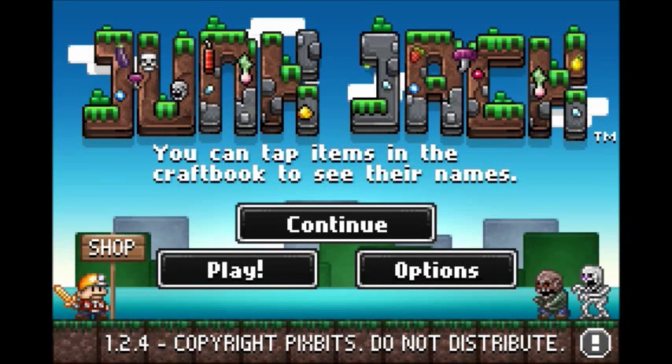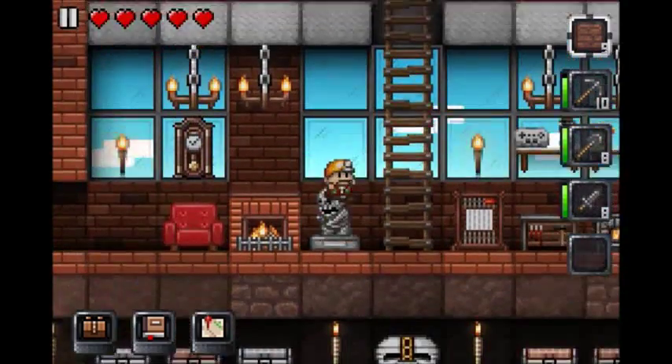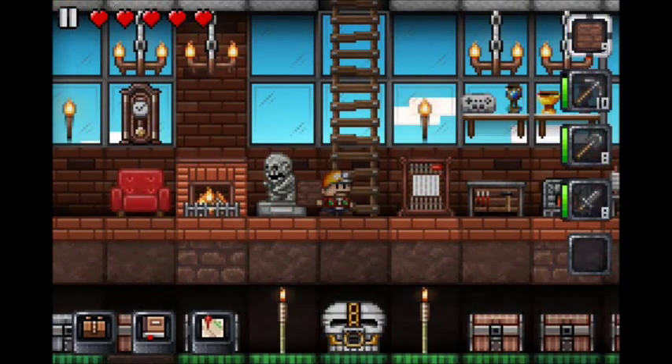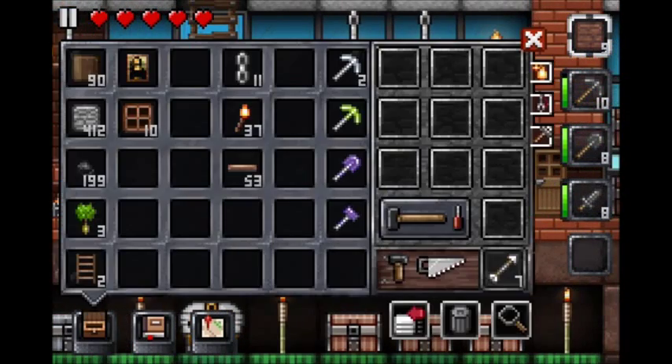Hello everybody and welcome to this week's episode of Let's Play Junk Jack. Oh my gosh, there's a zombie in my house. No, just kidding, it's a statue. Don't worry. Stop freaking out. Why would you think there's a zombie? It's obviously a statue.